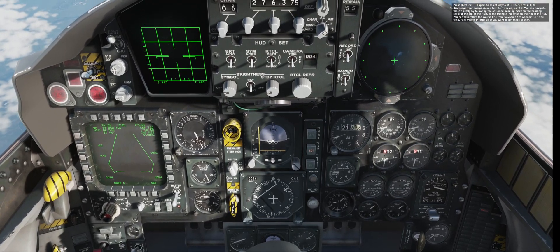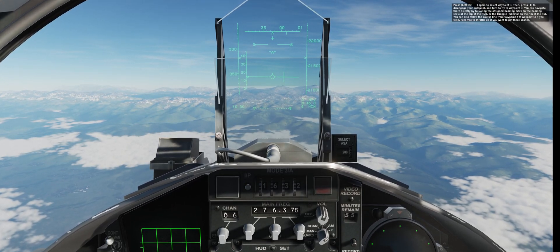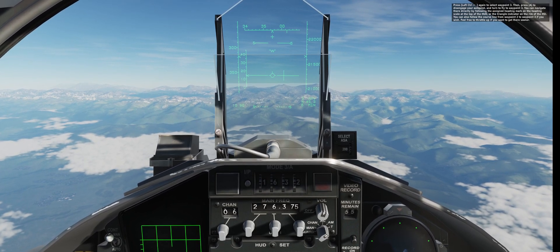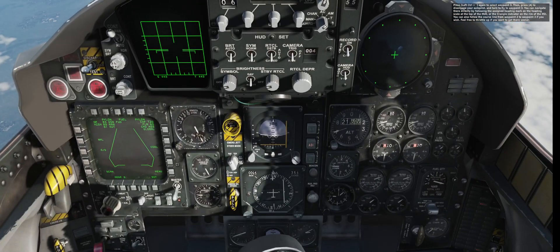Then press A to disengage your autopilot and turn to fly to waypoint 3. You can navigate there directly by following the assigned heading mark on the heading scale at the top of the HUD or the triangle indicator on the rim of the HSI. You can also follow the course line from waypoint 2 to waypoint 3 if you wish. Feel free to throttle up if you want to get there sooner.